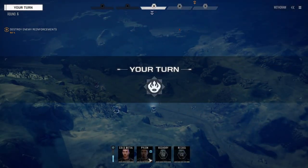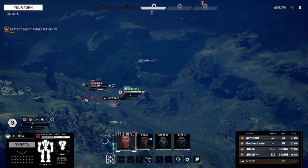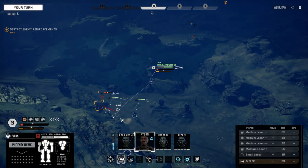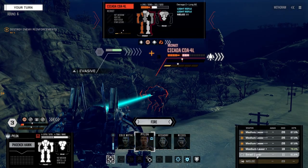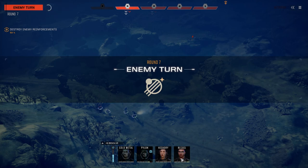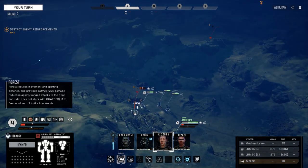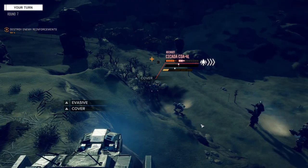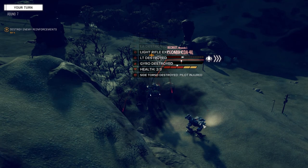That's payback for his buddy. Let's just move up and finish this guy — burrow through his side, that'll be nice. Not so good. That other guy's just standing there — he must be stuck on something. That's actually a pretty good chance to hit from this close. Fire everything on this guy. Both torsos are gone — he's a stick now. Goodbye.